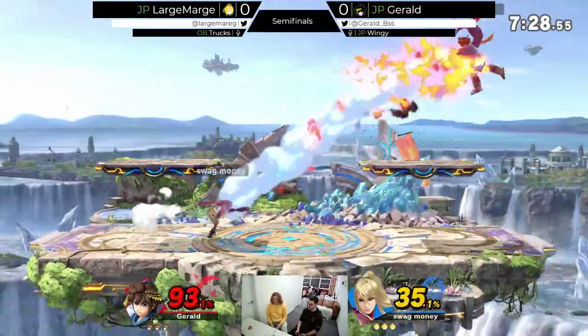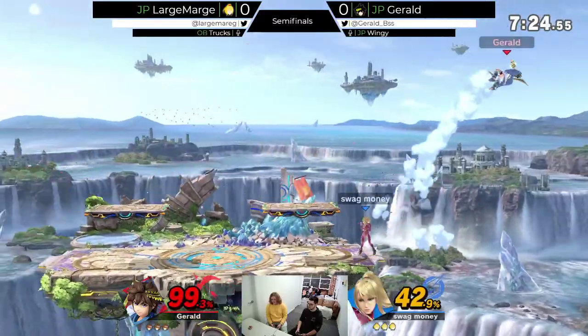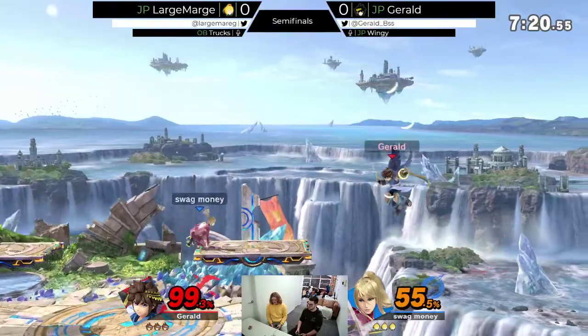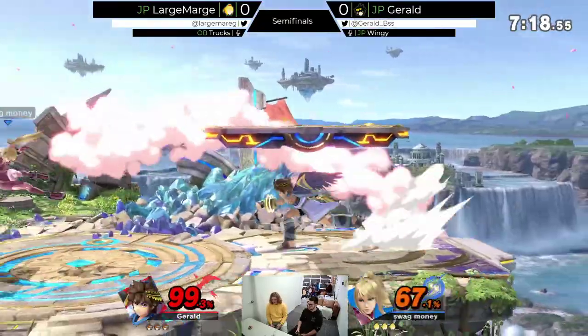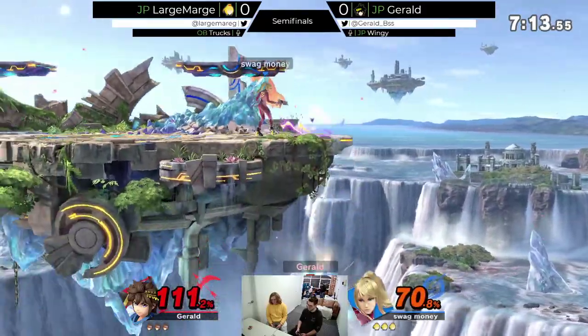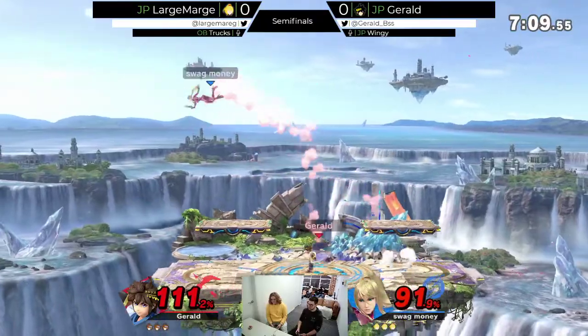Pit kind of seems like it's Mario but with disjoint. Yeah, you're just throwing out nairs and up airs. Someone mentioned something about his back air being kind of hard to hit — very hard. But it seems pretty good. There's probably one Pit main in the chat saying no, you just don't play Pit. I don't think there's a Pit main in the chat, sorry. Oh, that arrow was incredible! Gerald's arrow ledge guarding with the arrows is incredible.